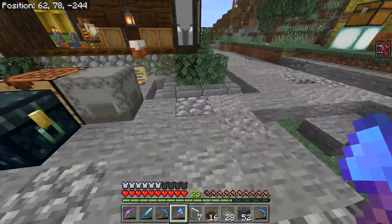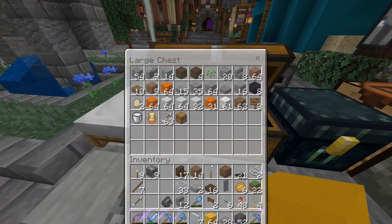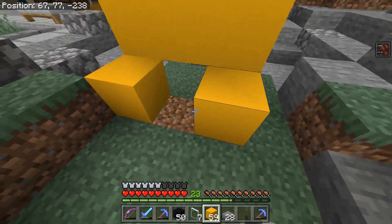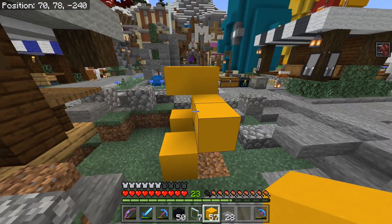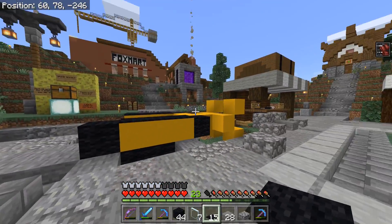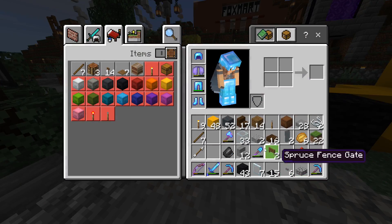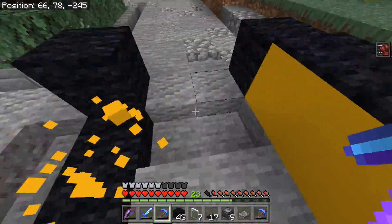We have tons of debris and it's looking nasty over here. Let's grab all of our yellow concrete — I think we may need more than this. I did have an idea for the observer blocks but I don't think I'm going to use them anymore. Let's do this. Hopefully this is not too huge in scale. I think we should do at least three wide — five wide is just too big for this little bitty shopping district.